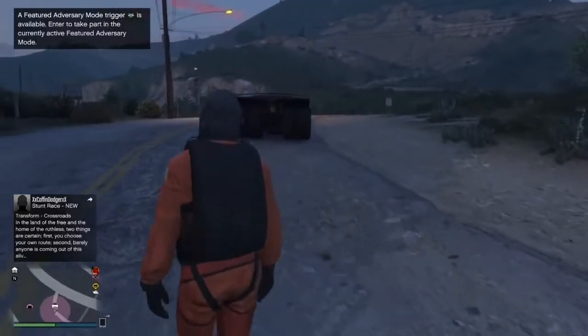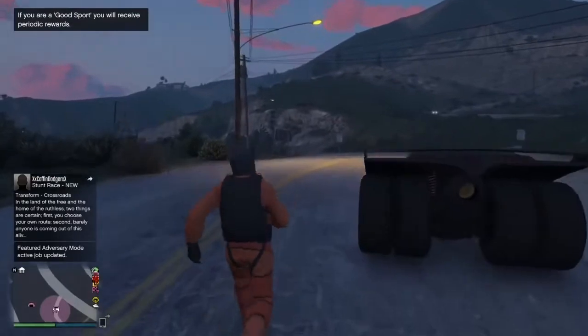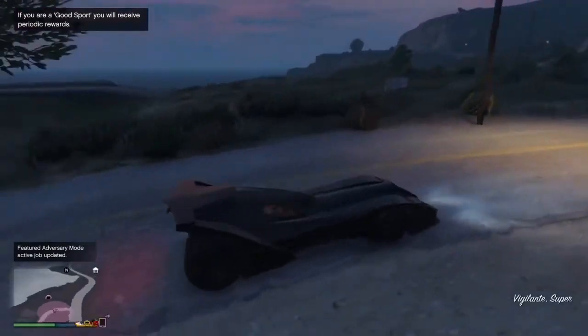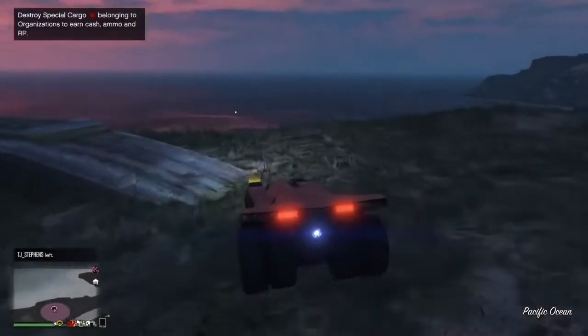As you can see, you're going to spawn on the street with your Vigilante beside you. What you want to do after this is go inside your Vigilante and drive it back into your bunker — just drive it in like this.